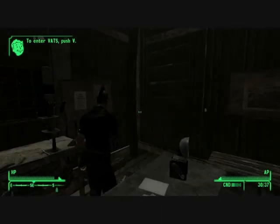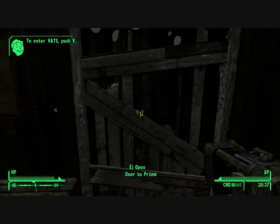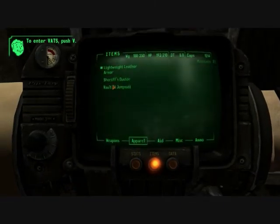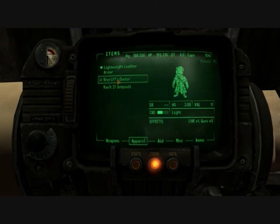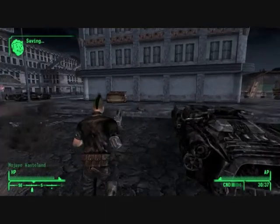Nothing on the key rack. Okay, there doesn't seem to be anything here. Let's go check out this stupid outfit thing — that'll give you plus five Guns and some Charisma. It's kinda meh.